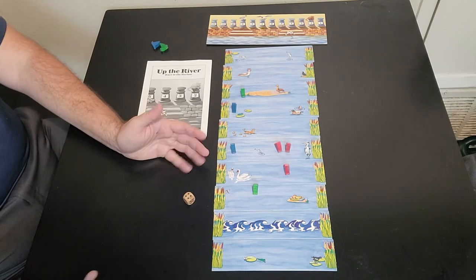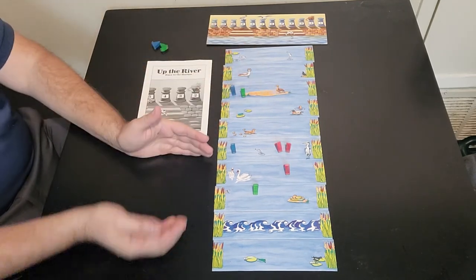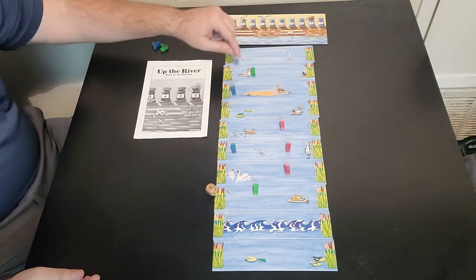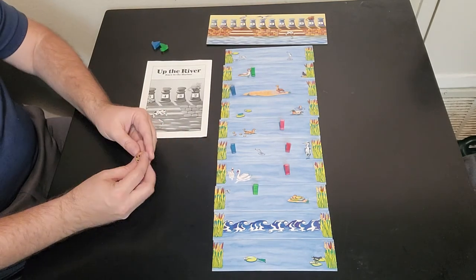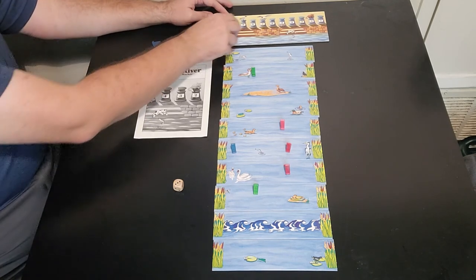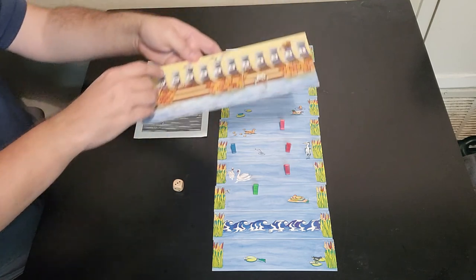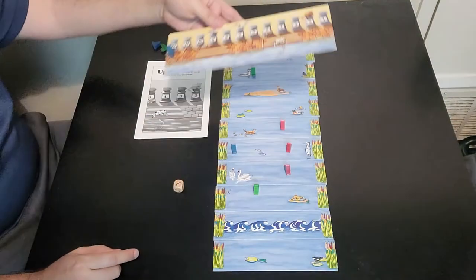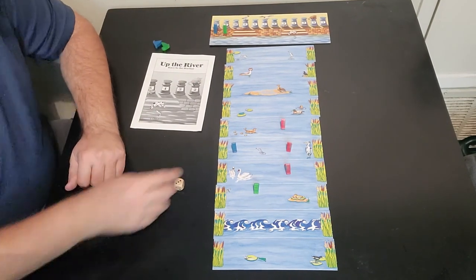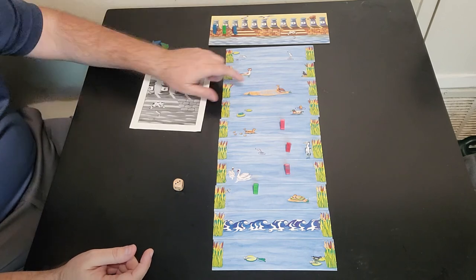If blue were to roll a four here, he'd have to stop immediately at the sandbar — you can't go past that. But green can now go past the sandbar because he's already stopped there. Say he rolls a one, he can move one space and continue on. Then say blue rolls a three: one, two, three — he makes it first to the harbor and sets it in front of the 12, getting 12 points. Then green comes up and scores 11 points. You do not have to roll an exact number to finish — if your boat is nearby and you roll a two, three, four, or five, you can just go right up to the harbor, as long as the sandbar doesn't stop you.